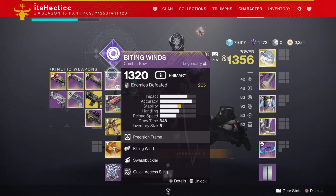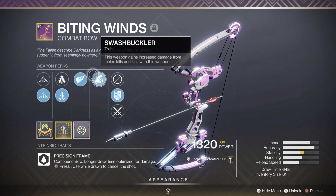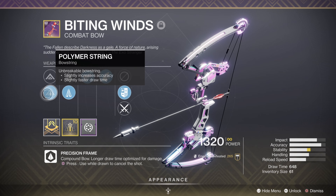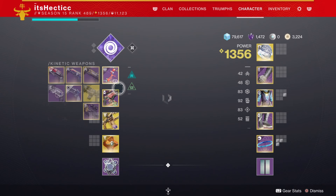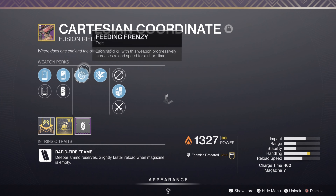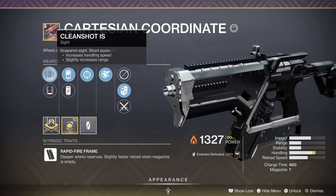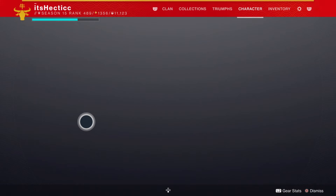This build will contain the Biting Winds bow. On this bow I have Swashbuckler, Killing Wind, Straight Flinching, and Polymer String with Quick Access Sling. And then on the Fusion Rifle, I have the Cartesian Coordinate with Feeding Frenzy, Wrath Weapon, Liquid Coils, Clean Shot, Handling Masterwork, and a Boss Spec.